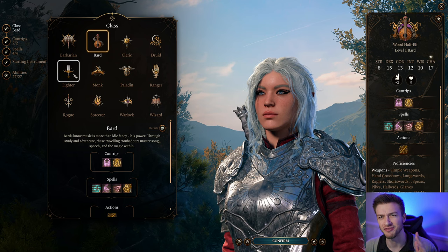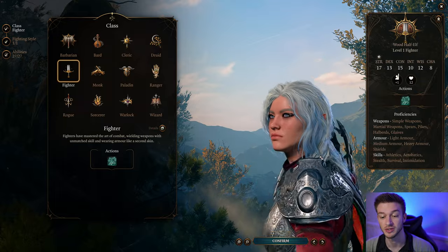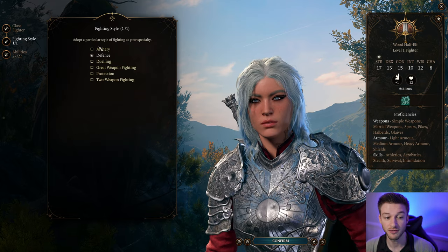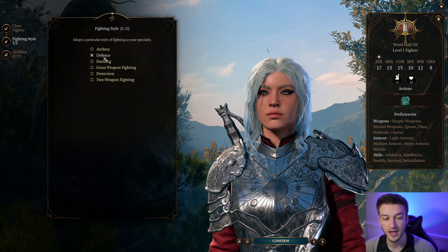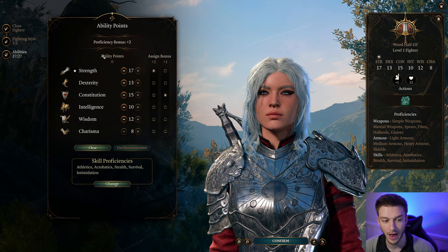We're going to start off actually as a Fighter. I know that sounds funny, but we get Constitution saving throws, which is actually going to be very powerful for us and something that we definitely want. And for our fighting style, since we get a fighting style from the Sword Bard, we're going to want to take Defense to give us a plus one to armor class. That's just straight up powerful to have.